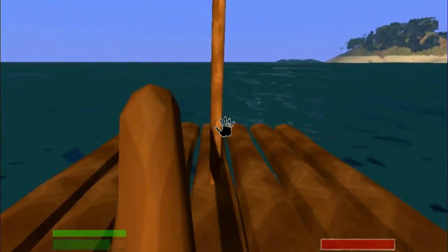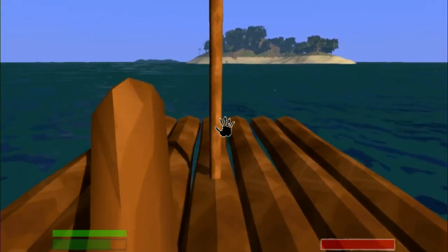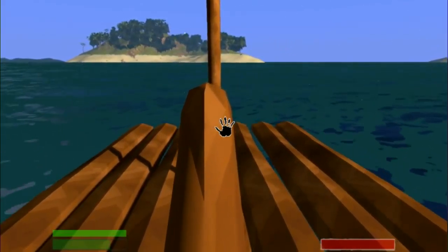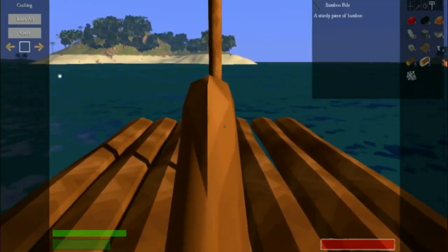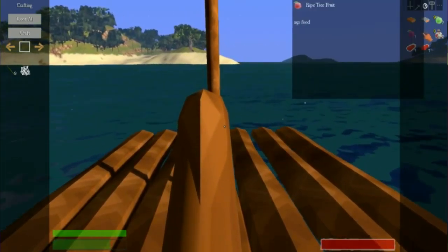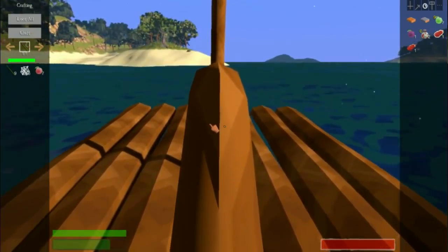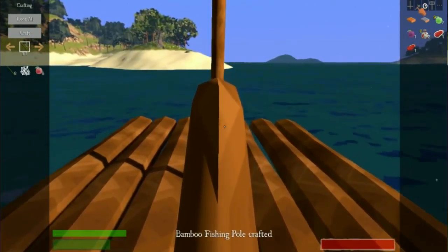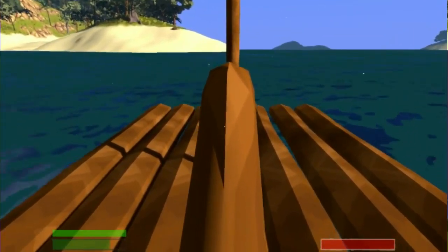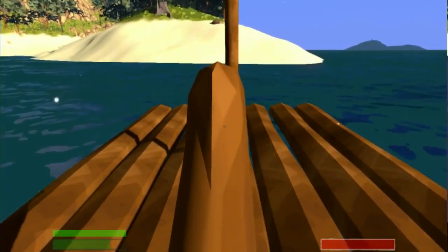Man overboard - and we're just going to run right into there. We could do that, that, and a ripe fruit - look at that, we now have a fishing pole! Let's craft that up and we'll set this to eight. There we go, we have a fishing pole, which means we can eat fish if I can catch any of them.